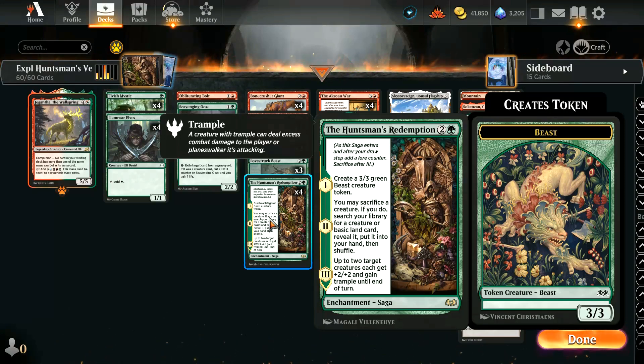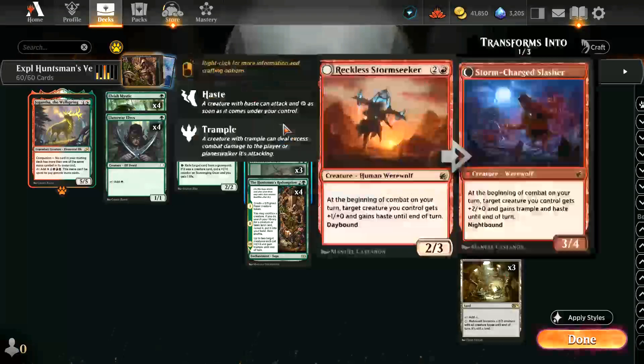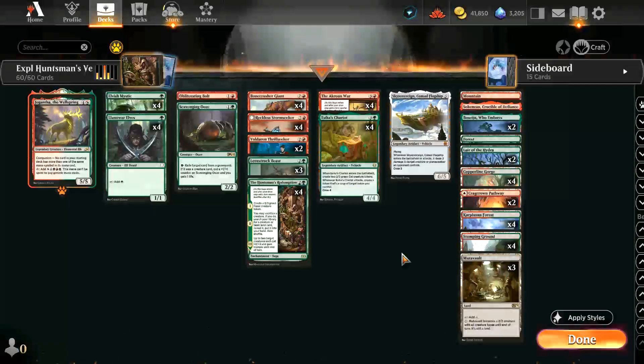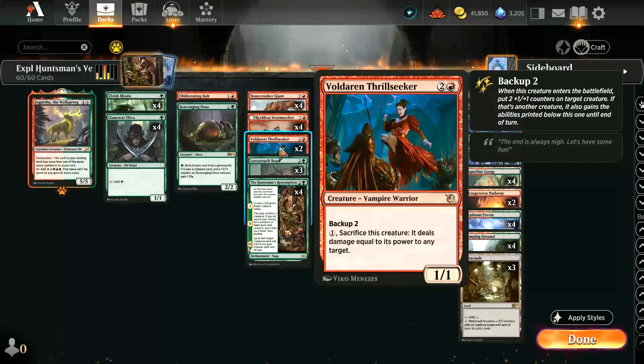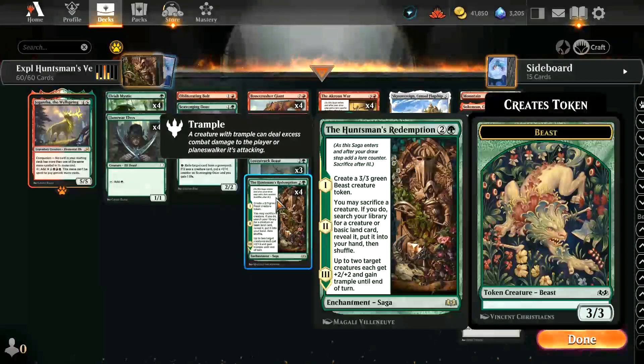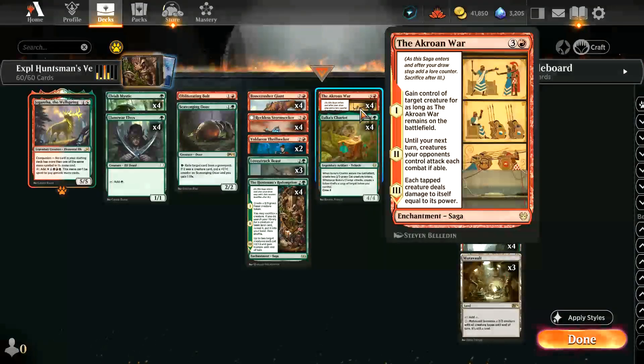This not only combos quite nicely with some of our effects in the deck — going to get our Voldaren Thrillseekers or Stormseekers — but also when paired with the Akroan War where you're stealing the opponent's creatures, you now have the option of sacrificing them to the Thrillseeker or to the Huntsman's Redemption as well. The Akroan War sees a lot of play in this vehicles deck, so we're running the full four copies.